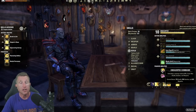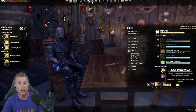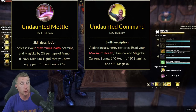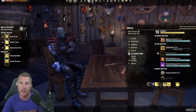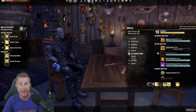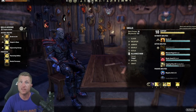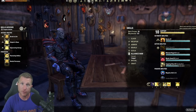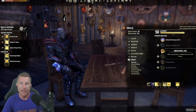Other skill lines you're going to want to work on are weapons, armor, guilds including Fighters, Mages, Psijic, and Undaunted. Undaunted is probably the most important because these passives are so strong — Undaunted Command and Undaunted Mettle don't require you to do anything. You'll have to do a lot of dungeons for it. Alliance War is also worth doing even if you don't plan on PvP, because these ultimates are frequently used in PvE, especially for tanks and healers.